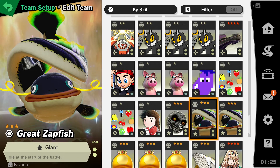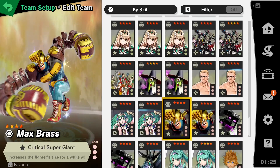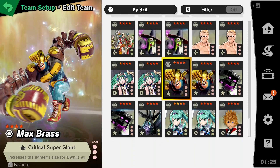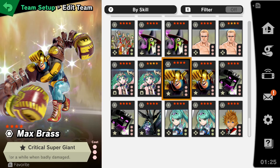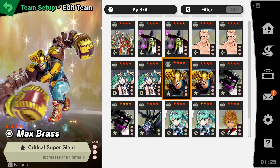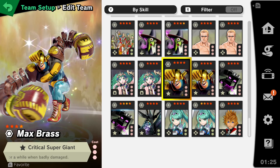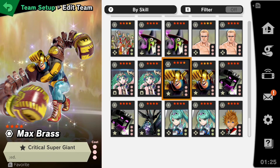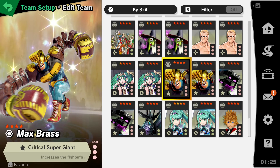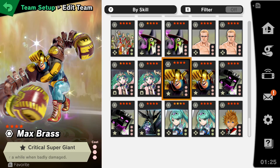Even if you combine Giant with Transformation Duration, it's still very gimmicky — but sometimes gimmicks are the fun thing to try out with Amiibo. If you want Giant and Transformation Duration, sure, go for it. The opposite option would be Critical Super Giant, where once you reach roughly 90 to 100%, the Amiibo will turn into a giant version of themselves. That lasts for about 15 to 20 seconds, and it's only a one-time activation. Think carefully if you're going to use this, because if they don't make use of it that one time, the spirit kind of got wasted.